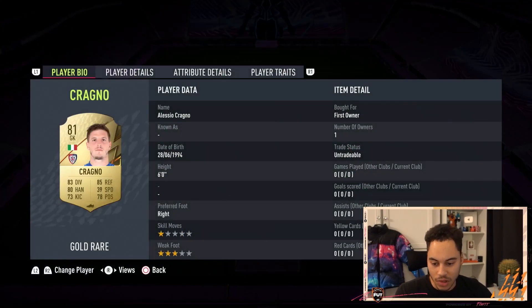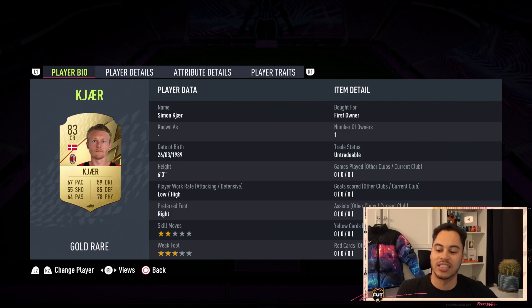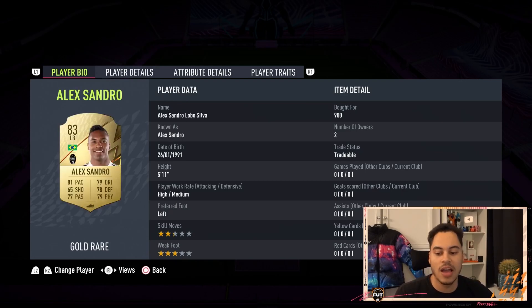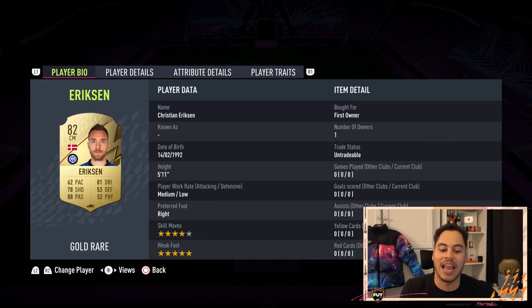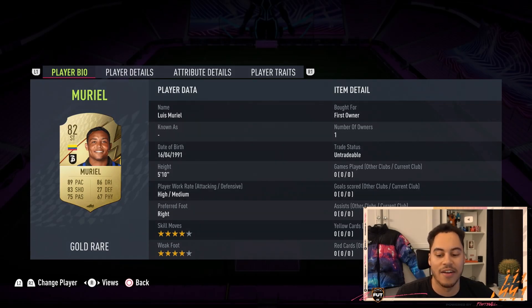The squad's pretty simple. In goal we've got Craig. At right back we have Dump Freeze. Our center backs are Kasia and in-form Rugani. Left back is Alex Sandro. Our CDMs are Darun and Batut. In the CAM position is our other in-form, in-form Akbaba. Left center mid we've got Ericsson, and finishing up top we have Arnautovic and Muriel.